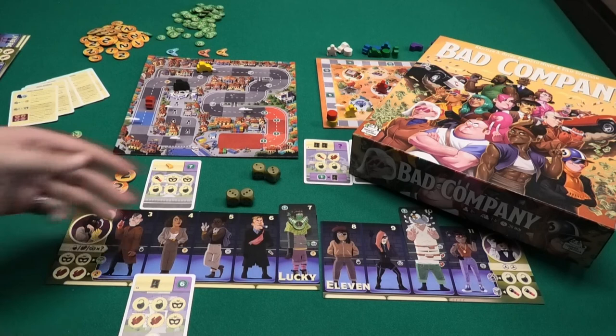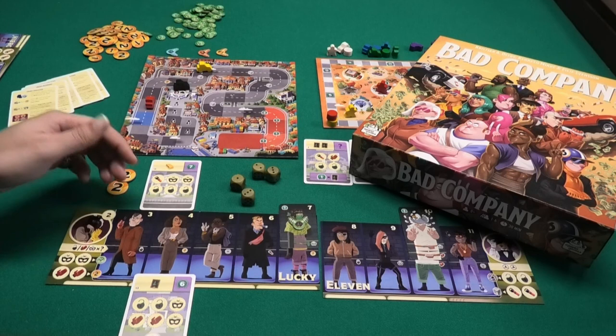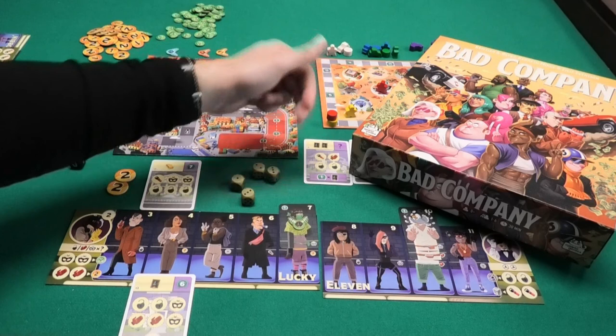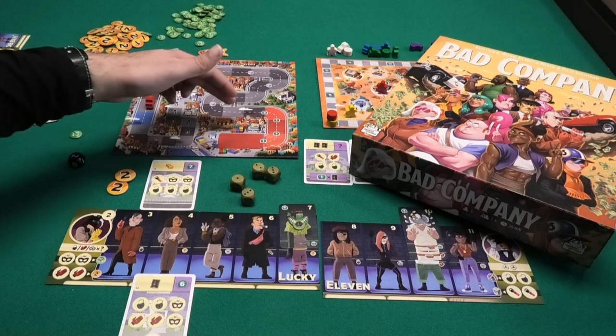That's how Bad Company is played: roll the dice, activate your gangsters, hire more gangsters to get more activations, use markers to complete heists, earn points, maybe pick up a necklace or two. Gangsters give you money to hire new members, and you'll want to stay ahead of the police car to pick up bonuses on the track. In solo mode you just have to stay ahead of the police car or you lose. If you have any questions please ask in the comments below. My name is David, thank you for watching, and hope to see you next time.